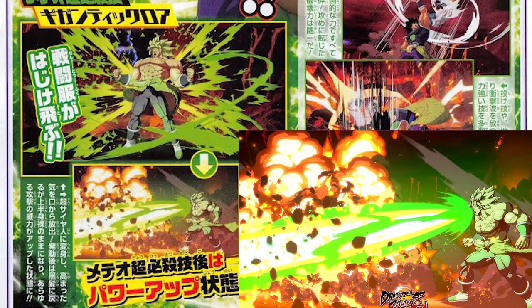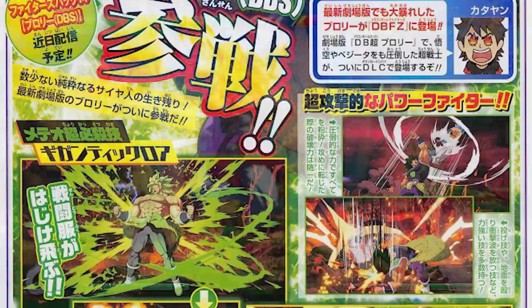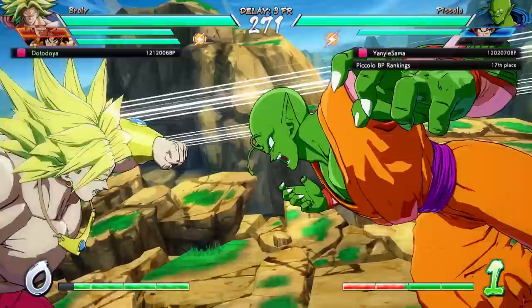Now that we've covered his level 3, we can move on to all the new stuff the scan shows us, starting with these two panels covering Broly's command grab. Both of these shots are from the command grab, which looks awesome. I don't know the order — whether he chucks them up and then slams them down or the other way around — but I love that both actions are part of the animation. They said they wanted Broly to have some throws, and I hope throws are a big part of his game.